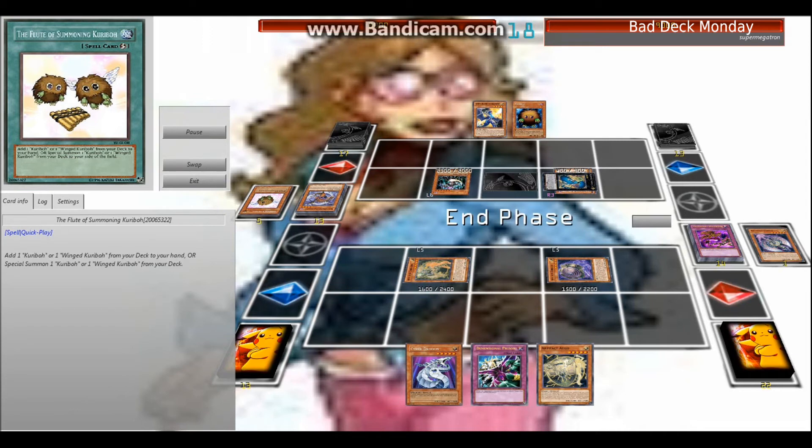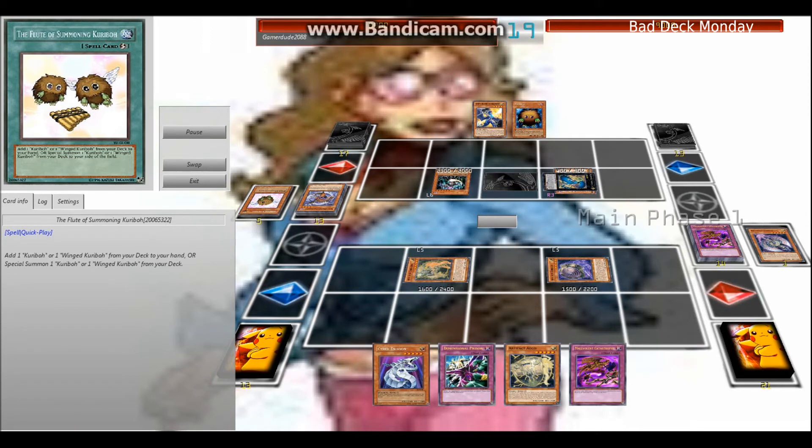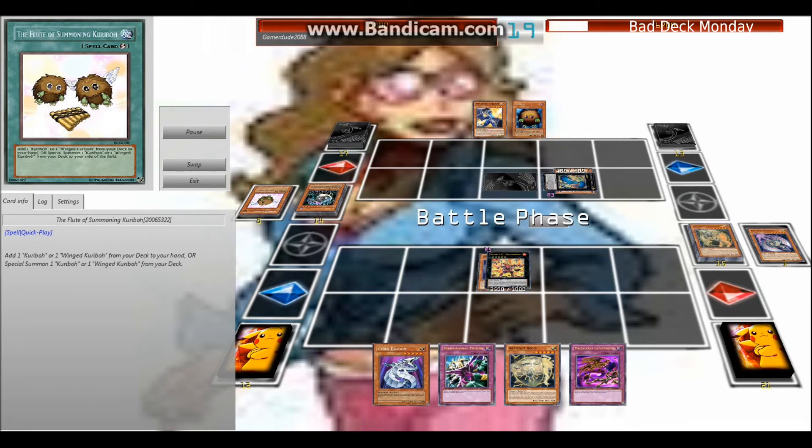Finally they drop the Chaos Sorcerer, which kind of hurts, but I deal damage to the Chaos Sorcerer with my Focal Source. This in turn allows me to set up for the next Catastrophe play.